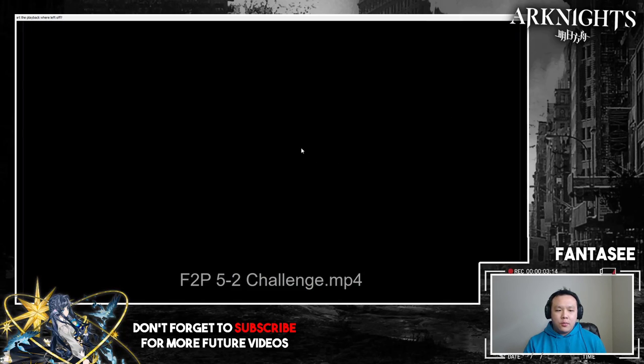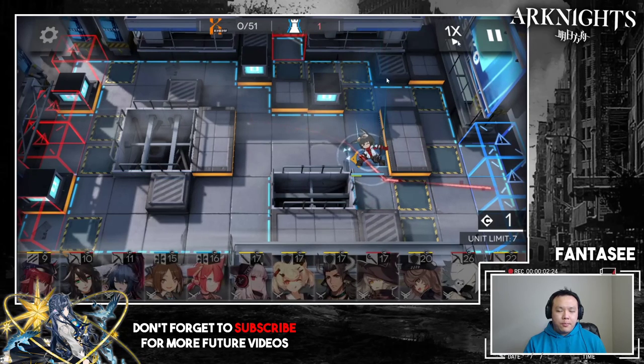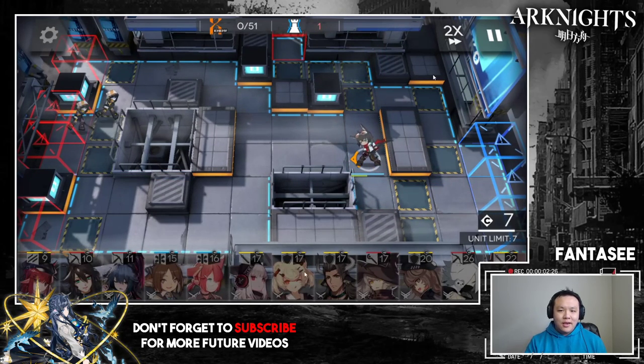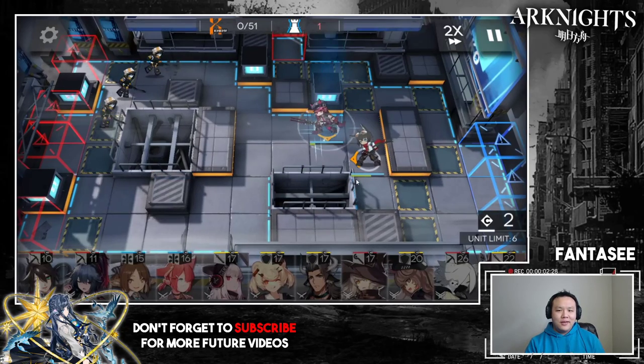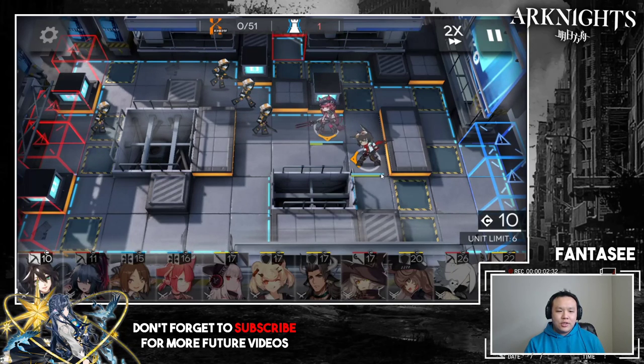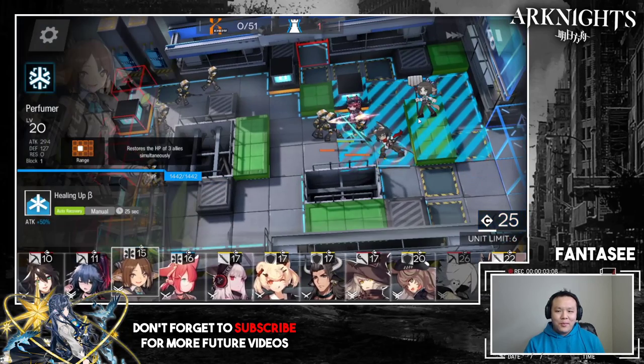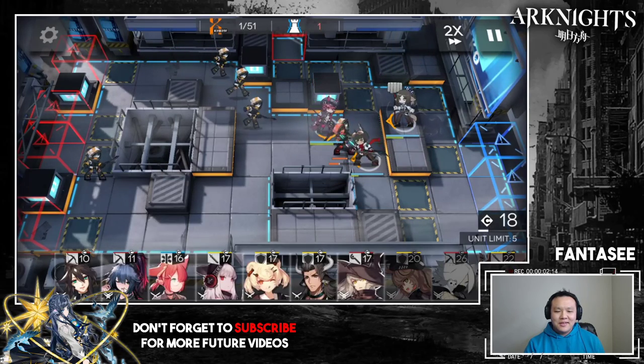For 5-2, when I go into challenge mode blind I usually always bring a random melee unit as support. I go to the support list and grab any random melee unit I can find, just in case something dies at the end and you need that one extra unit in an emergency. I never end up needing to use them most of the time, but I think it's good practice.